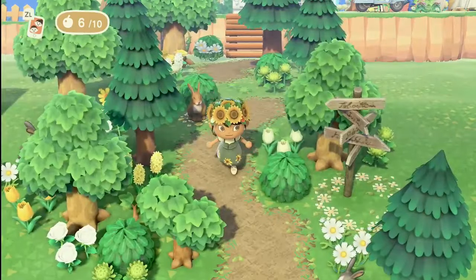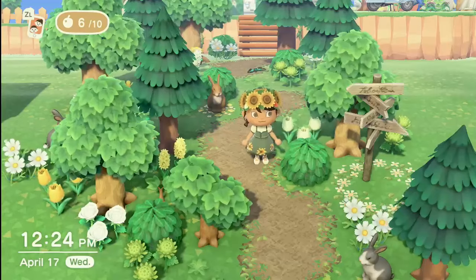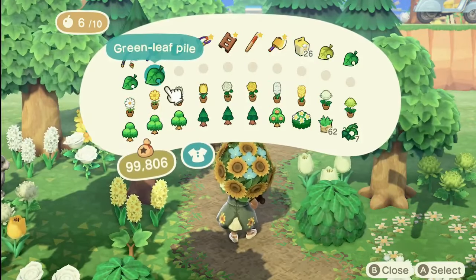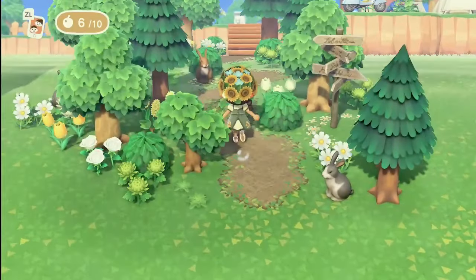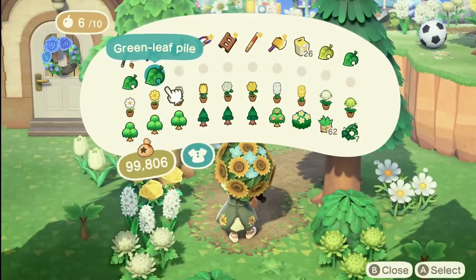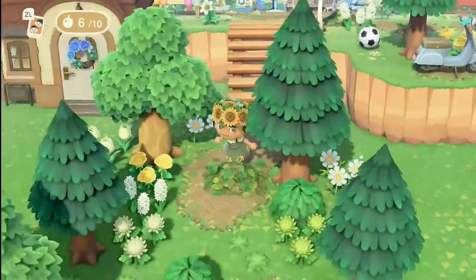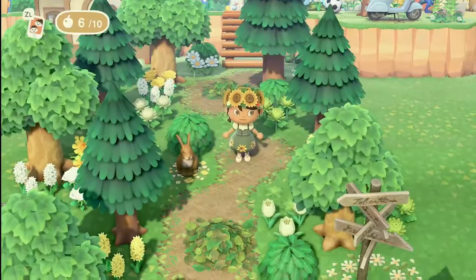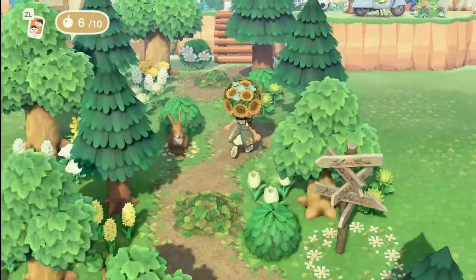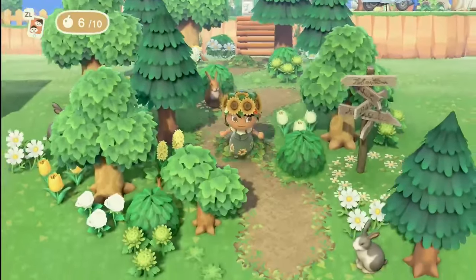One thing that really helps if something about the path bothers you is a leaf pile. I go ahead and lay down a green leaf pile right here, and maybe add another one somewhere nearby just to add a little bit of movement in the path and break up some of that brownness. And there we have it — that's the first way to lay down a brown dirt path. I'll clear this out and come back with another version.